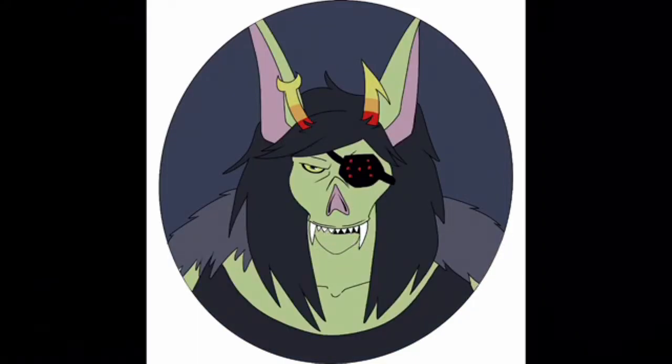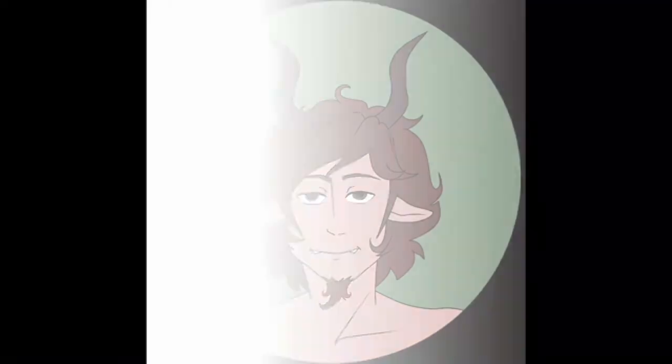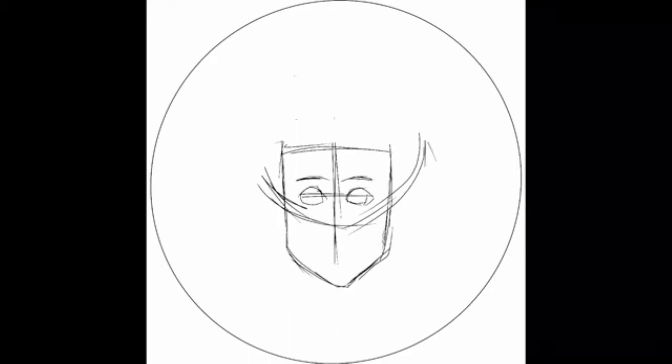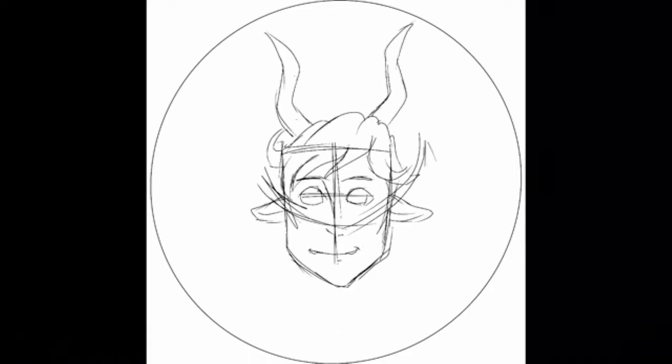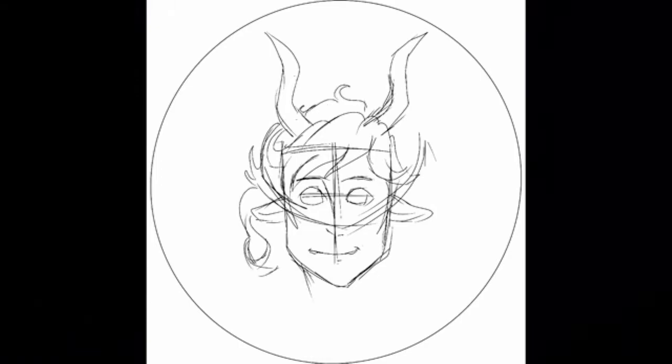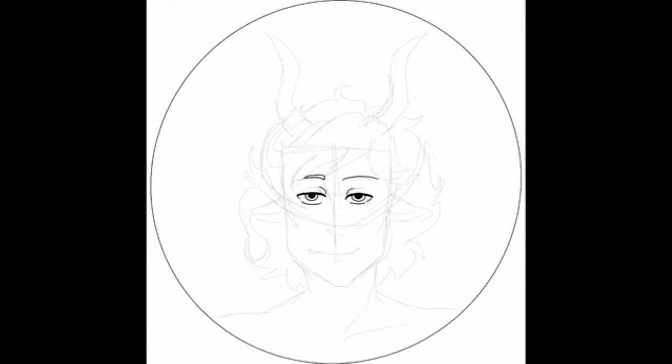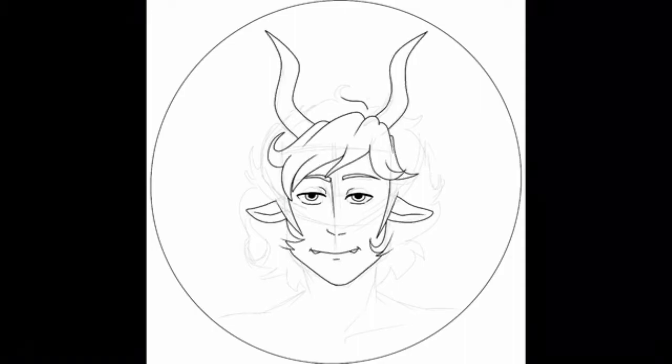The only instructions I was given were: don't make her look that ugly. Well, she's a monster and she's ugly on the inside, so whatever. I don't put a whole lot of detail into these because they're very, very small, and you don't really see too much of them, so I just try to do bigger shapes and big blocks of color so that it's easy to see at a glance.